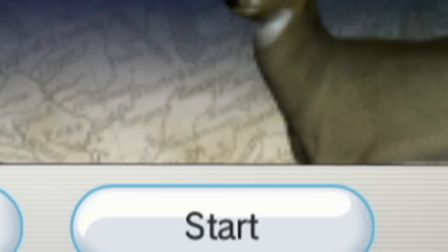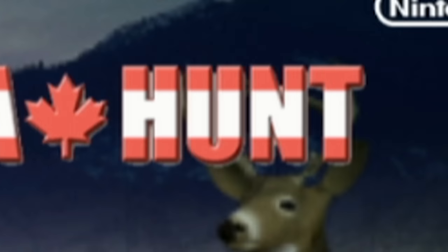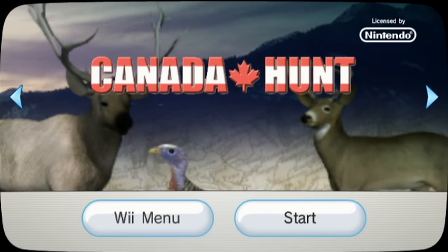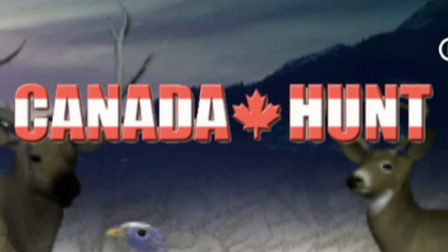Before we even start the game from the Wii operating system menu, we gotta talk about something: the Canada Hunt logo. Look at it — really look at it. No doubt you see a maple leaf in the center. And the colors? Red and white. Canada colors through and through. But it's the arrangement of said pigments that has our northern senses tingling.